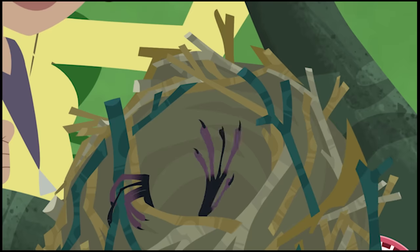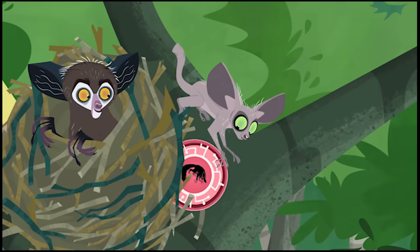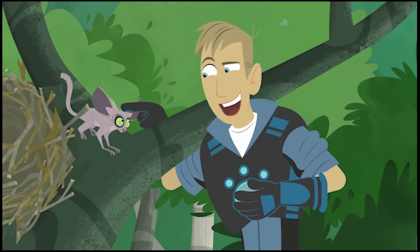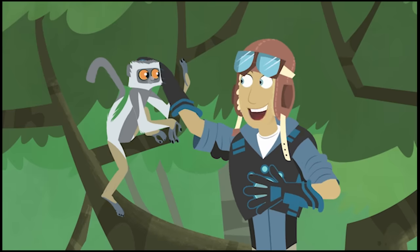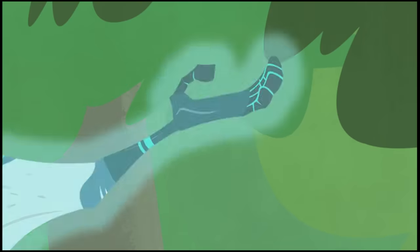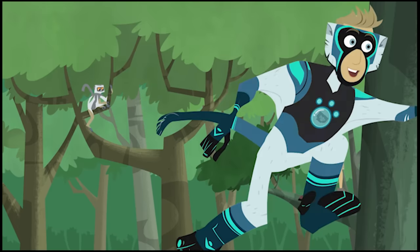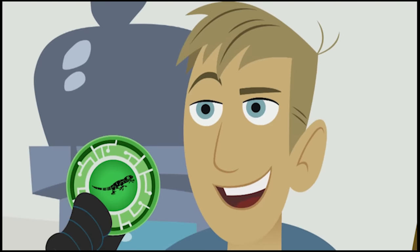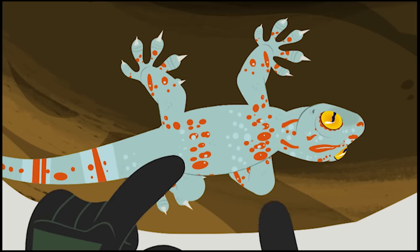Anybody home? Can you help us find a tenrec? Hey there, Goblin! An aye-aye power disc — I bet my brother left that with you! Activate aye-aye power! I am so ready! Activate Sifaka lemur power! Hey, wait for me, you little leapster! A little electrical lizard power — it's time to get back to The Gecko Effect! Activate Gecko powers!